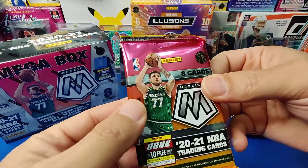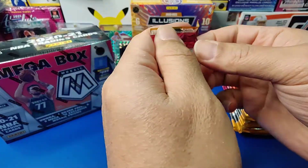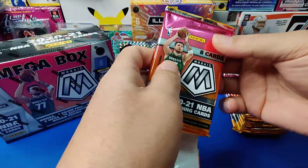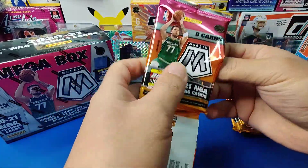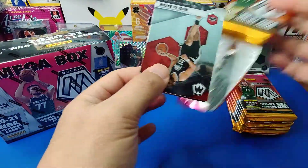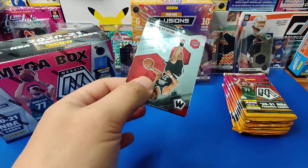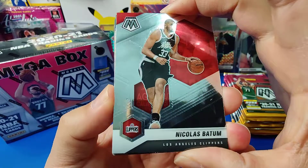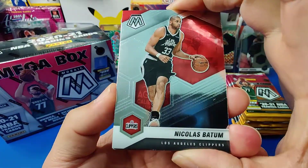Should we get going? What are we looking for? More Ants, more LaMelos, some Genesis. Nice cards are nice. Here we go, first pack, Megabox — see what we get.